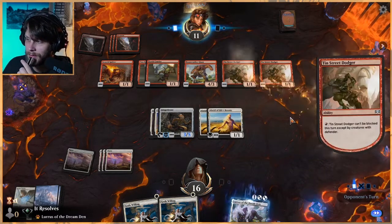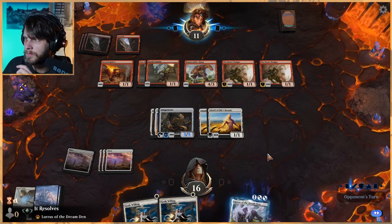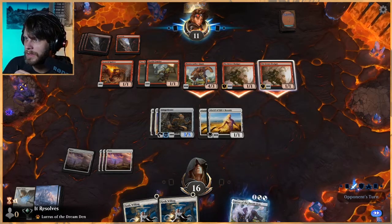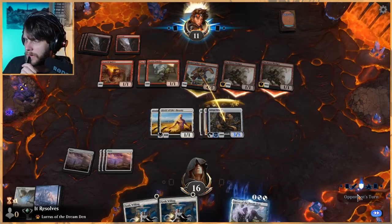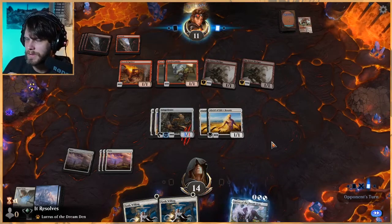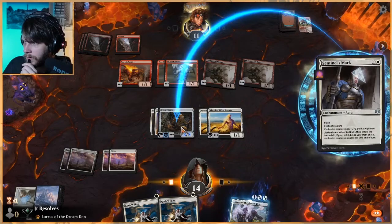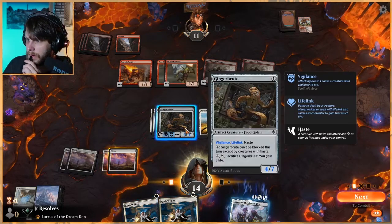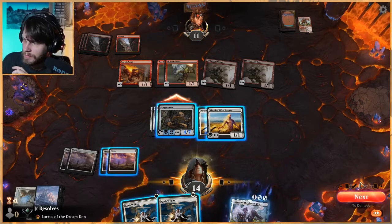We have built-in life gain which is nice. We can't auto-pass because we have God's Willings and Alseid to help protect our Ginger Brute. Really just looking for more enchantments — that's all we care about. We'll definitely block here with God's Willings up. They can't even Ember Cleave right now. Doing a lot more damage now — I actually don't think we need to make this unblockable. We're going to gain the life either way. I don't think they'd block, so we'll just go in.